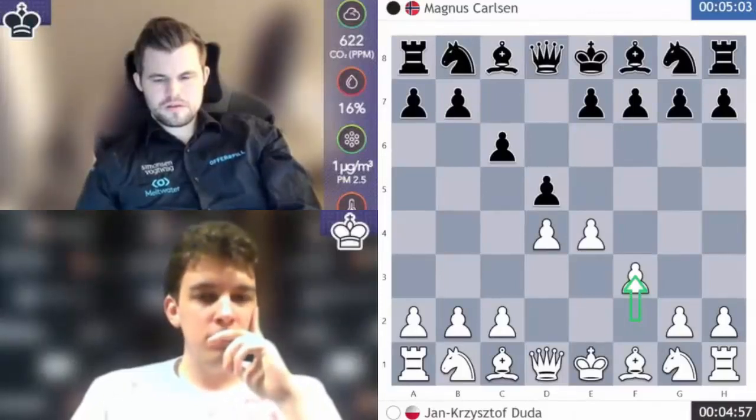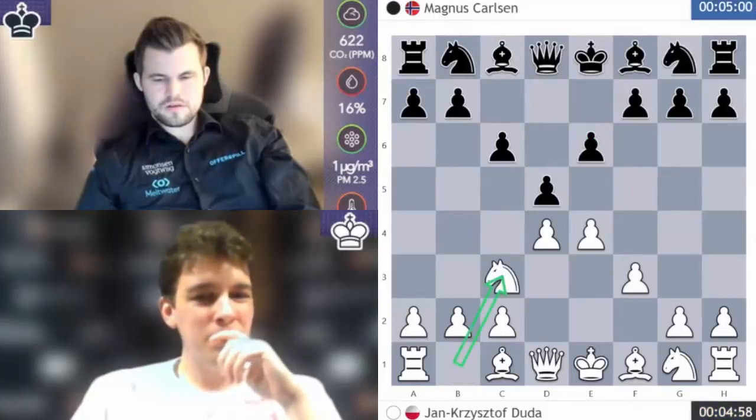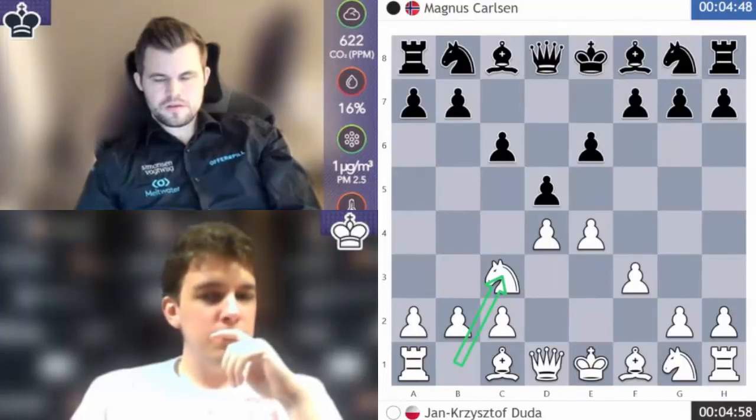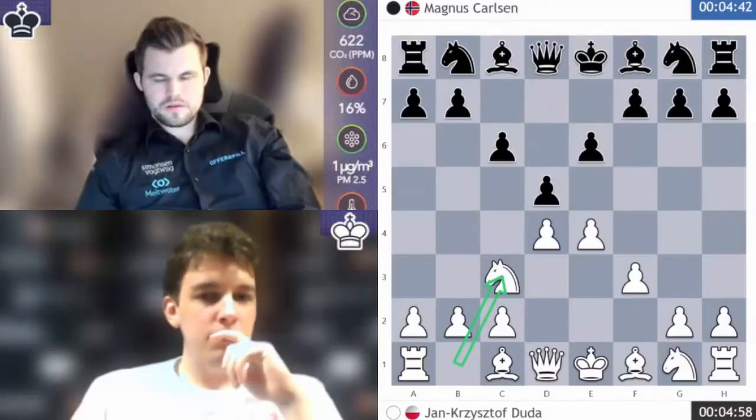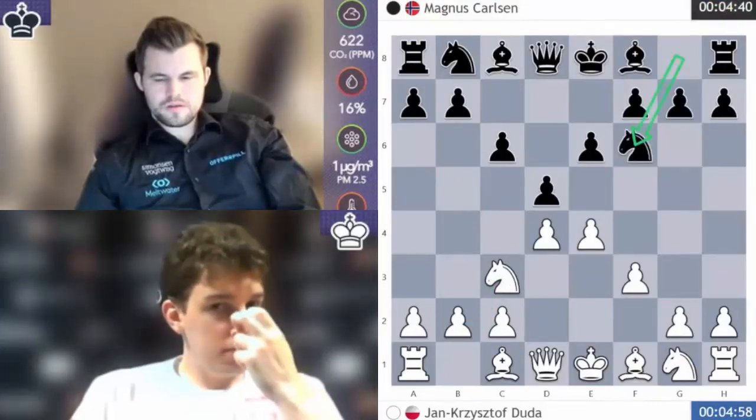F3 — it's an old line that can lead to very sharp positions. E6 is a very sound move. It's quite fascinating that this F3 developed to be a major system. It's not just a tricky line, it's really a serious test to the Caro-Kann. Lately the engines have come up with a lot of ideas for both sides — it's already a big theoretical battlefield.